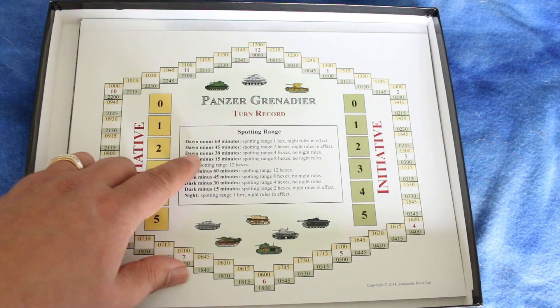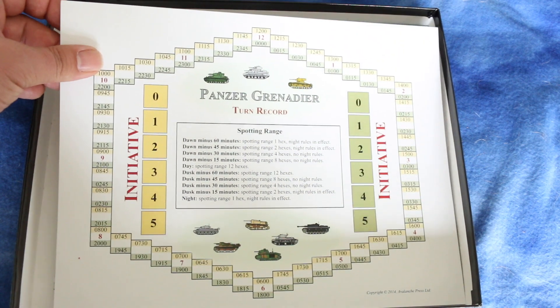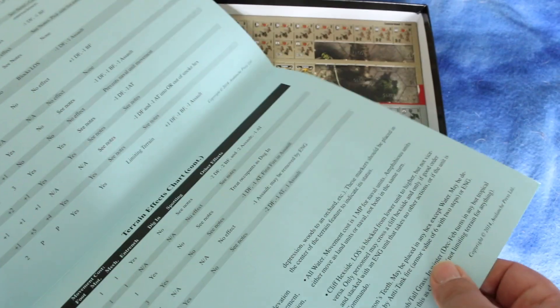Here's your turn record. Here's your assault chart, and on the other side is the bombardment chart. Then you have an anti-tank fire table and a direct fire table. And here's your terrain effects chart — wow, that's a big terrain effects chart.